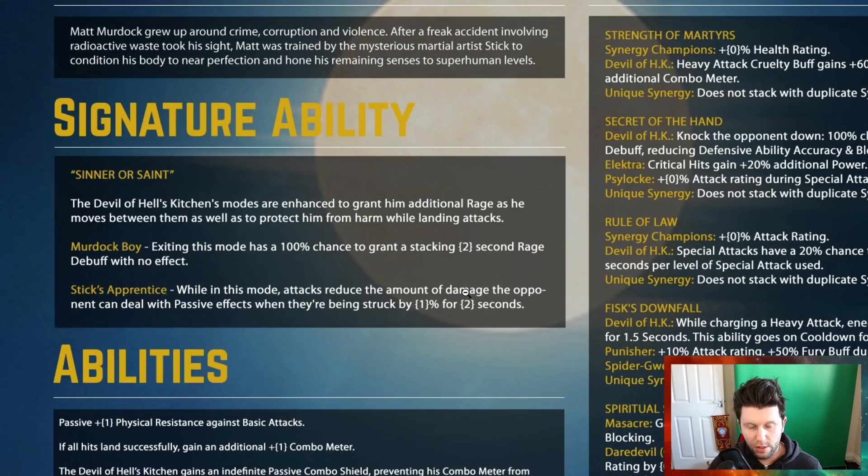Similar to Squirrel Girl, this champion will be a special one to test in different areas, even in the Abyss of Legends where you have a limited number of hits before nodes expire. What you can do in 240 hits is quite applicable to the rate and amount of damage you can do. It's worth a try, though there's a lot of utility required with different team compositions — Human Torch against Mystics, Magneto for metal, Apocalypse for mutants.